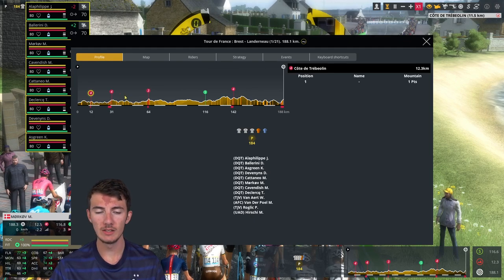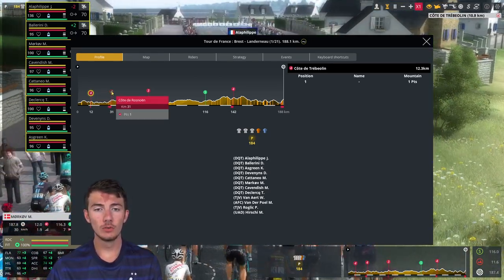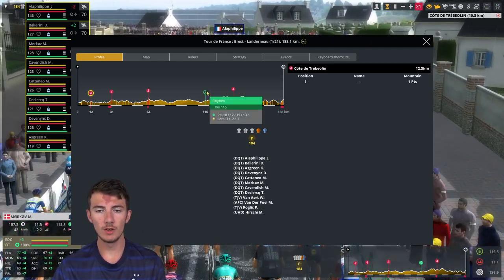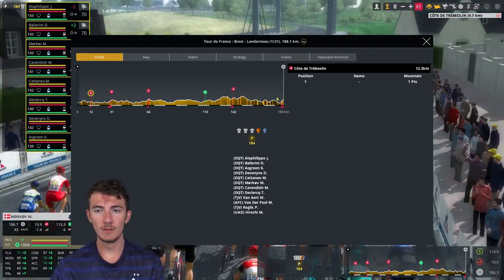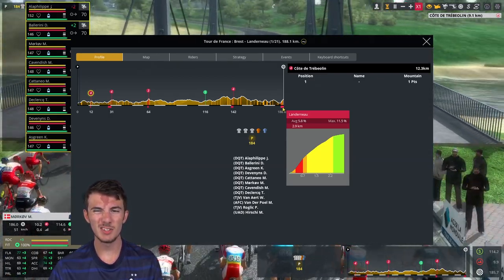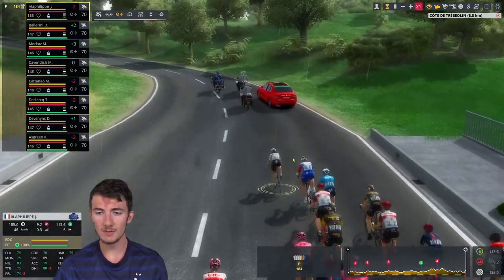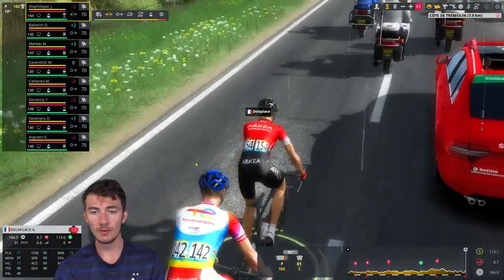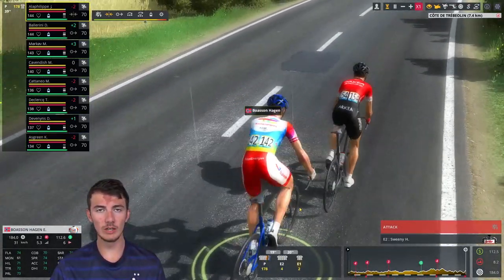Let's take a quick look at the stage profile — a hilly one with first the Côte de Tréléogan, then the Côte de Rosnoën, followed by a third cat the Côte de l'Armorique. We'll have an intermediate sprint with about 72k left to go in Plébénic, and finally the climb toward Landerneau — 3.9 kilometers at an average just over 6% with a max of 11.5%. Not the easiest of climbs. We get a first look at the world champion jersey of Alaphilippe.